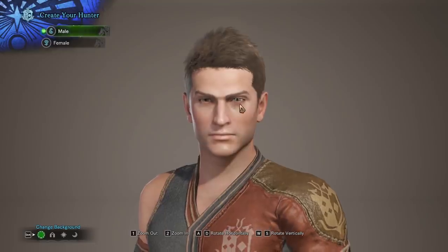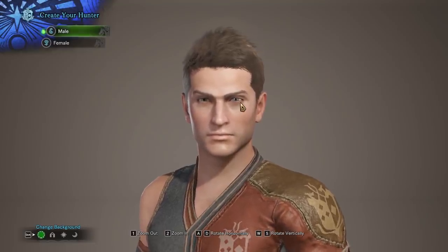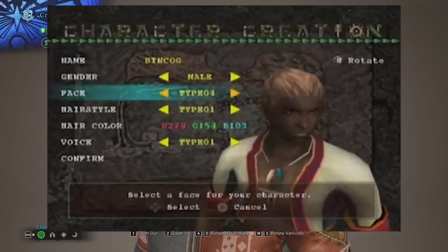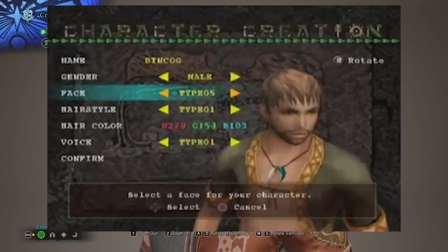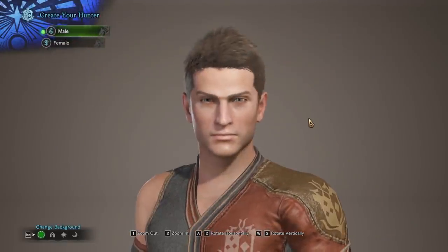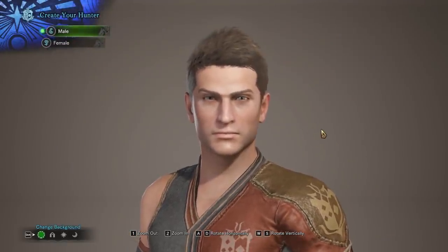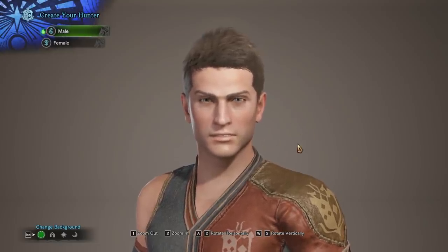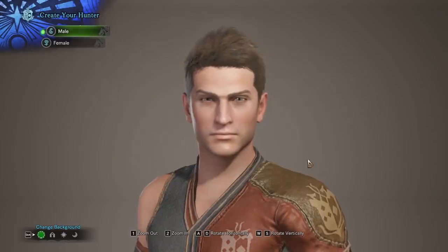It seems I can never get away from this game. The original Monster Hunter had a very simple character creator. Like World of Warcraft, you are very limited to changing the face textures and only a handful of options. But as the games have gone on, more and more choices have been added to the series to allow you to truly feel like Monster Hunter. So, how does Monster Hunter World do it?